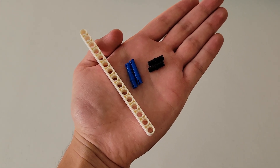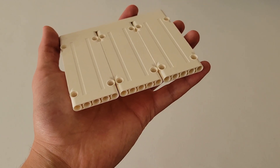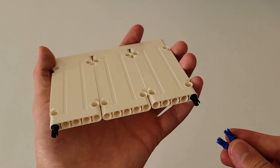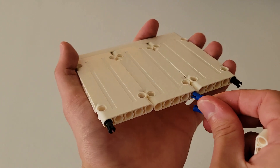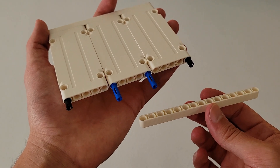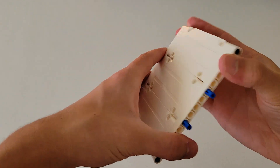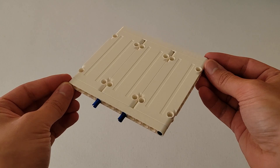Now you'll be needing another size 15 white beam, two of those long blue pins, and two of those black pins. Insert the black pins in the two end holes — one right here and one over here. Then take the short end of the long blue pins and insert them in the end holes of the middle plate, one right here and one right here. Finally, take this size 15 white beam and put it across those four pins. The final piece should look just like this, and now you can set this piece off to the side.